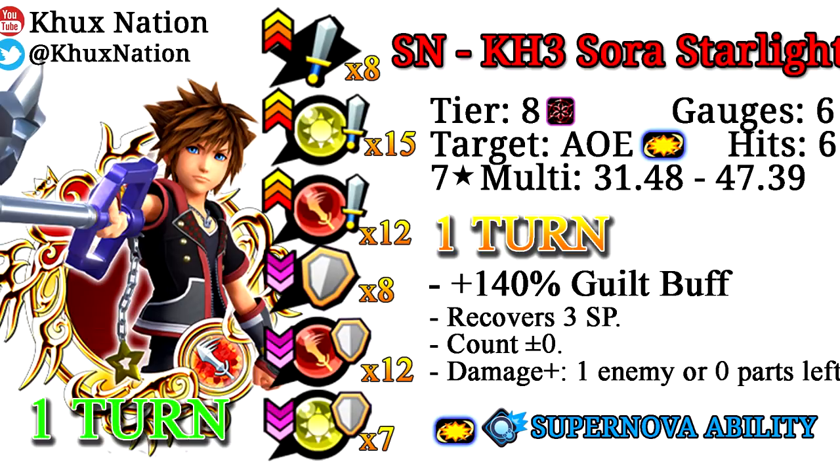The next medal on the banner is Supernova Kingdom Hearts 3 Sora Starlight. He's a Power Upright metal, tier eight, AOE, costs six gauges, deals six hits. As a seven-star, his multiplier is 31.48 to 47.39 for one turn. He provides 140% guilt buff, recovers three gauges, does not affect counters, and deals more damage with one enemy or zero parts left on raid bosses. His supernova ability is AOE but purely a damage ability, similar to Supernova Riku Replica. He also provides a +8 General strength buff, +15 Upright strength buff, +12 Power strength buff, -8 General defense debuff, -12 Power defense debuff, and a -7 Upright defense debuff.